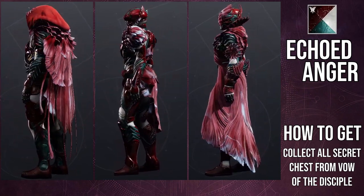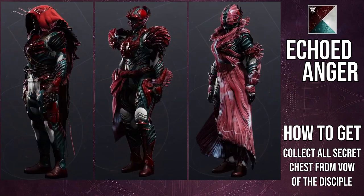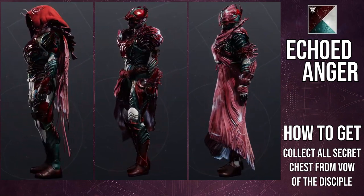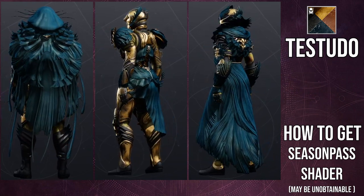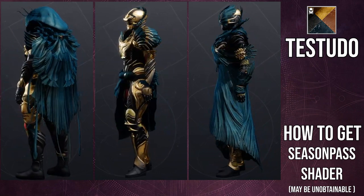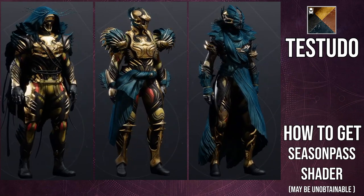With Echoed Anger on the Hunter, the hood is actually that proper red, but when you see the back of the piece — and the Titan and Warlock pieces — you'll notice it's a very desaturated red. That's my main gripe: the glow makes the colors very desaturated and takes too much away from the shader. That said, shaders like Testudo that homogenize all the pieces into one color do a really good job of essentially turning off the glow, making everything look cohesive and great together.